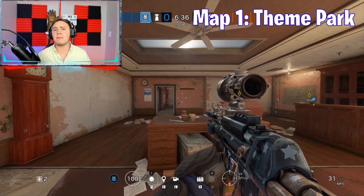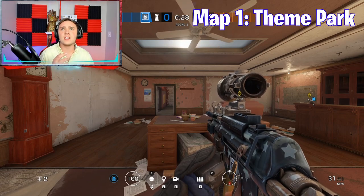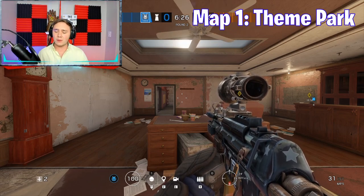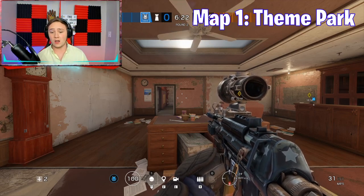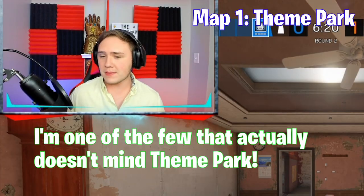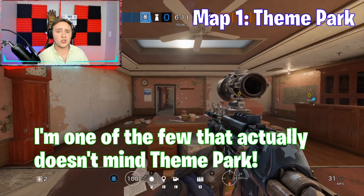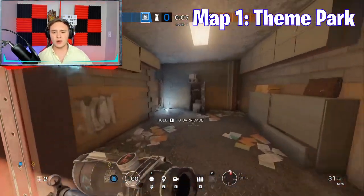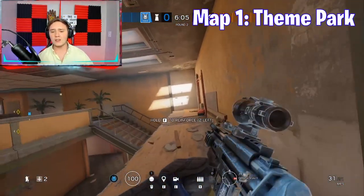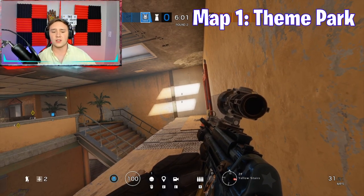For our first map example, I took you guys over to Theme Park. This is not a very fan-favorite map, but I did notice there are a ton of different bullet hole spots on this map. Maybe now that you're going to know some of these spots, it might make the map a little more enjoyable. For our first one, over here on the top of Yellow Stairs, this is a very common one.